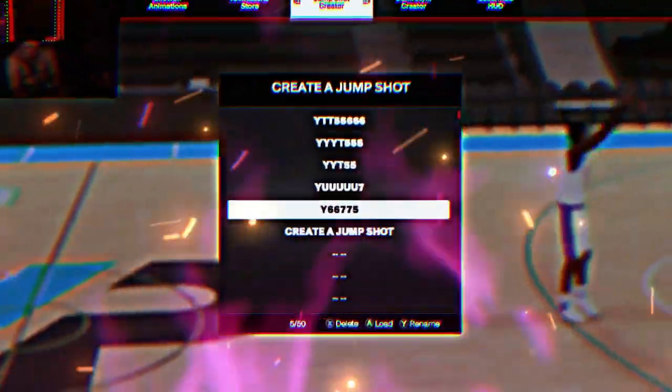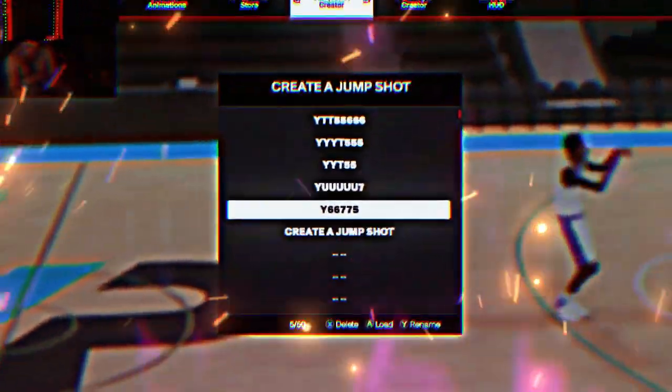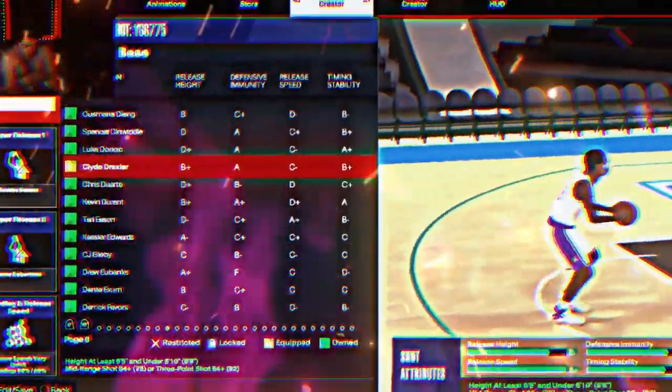The first jump shot for this build: you want base Clyde Drexler, upper release one Scottie Barnes, upper release two Oscar Robertson, max speed, 50-50 animation blenders — Scottie Barnes 50%, Oscar Robertson 50%. That's one jump shot for y'all boys, on to the next one.